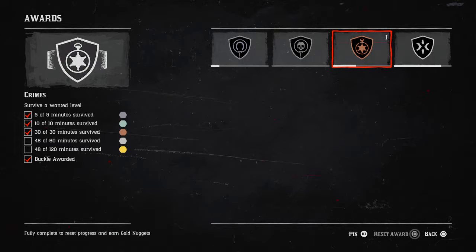The next one is survive a wanted level for 120 minutes, or two hours. I've done this one already. Basically, it's any time you've committed a crime and you've got the big red area around where you are, flashing, with lawmen shooting you and the wanted indicator in the top right corner of your map. You've got to survive 120 minutes, and then you can repeat it again.